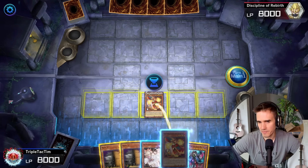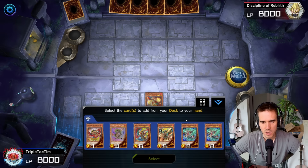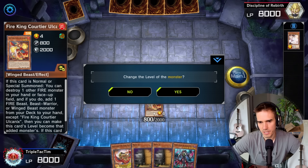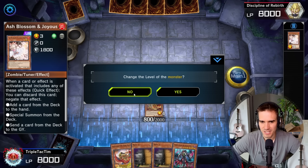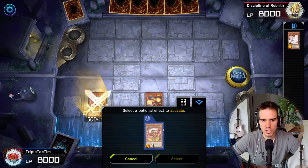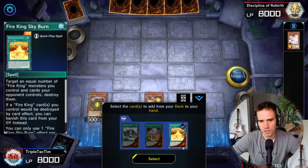We are going to normal summon Carnyx. Carnyx wants to destroy a fire monster in our hand — we are going to destroy the Ash Blossom. Now we can search; in this case you want to search the Ponix. If a monster that was originally fire is being destroyed, we can special summon the Ponix. You can also change Carnyx's level to the level of the monster being destroyed, but we don't want to do that. We activate our trigger — Ponix. Because a monster originally fire was destroyed, we can special summon the Ponix. Activate the Ponix — Ponix is the searcher for all your Fire King spells.